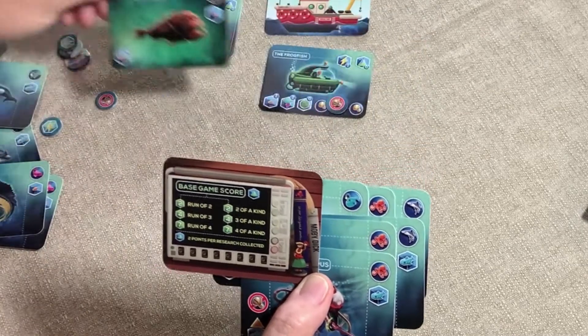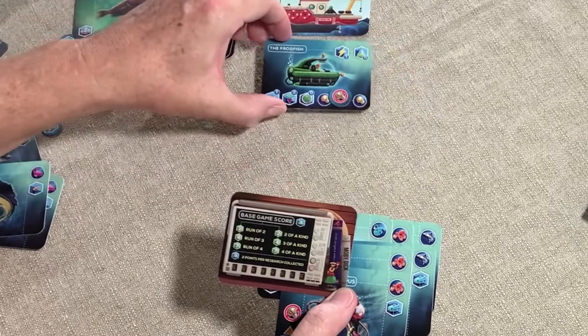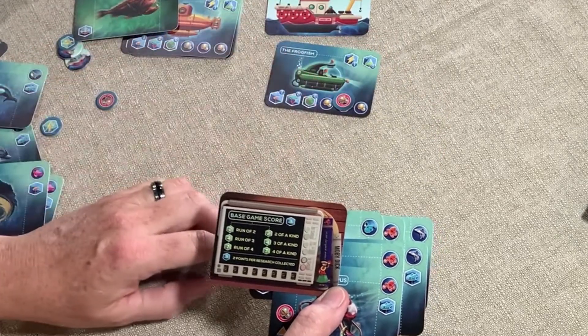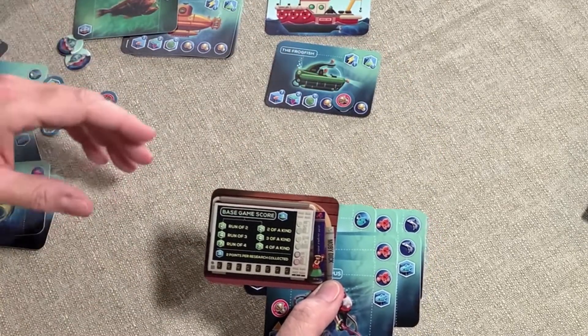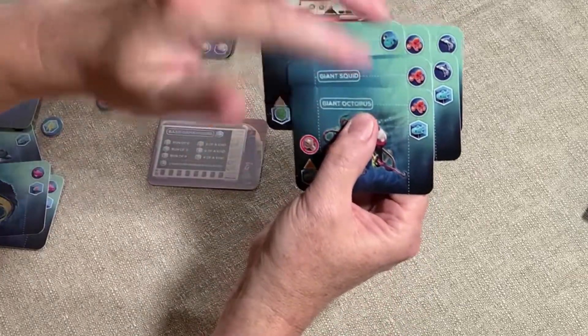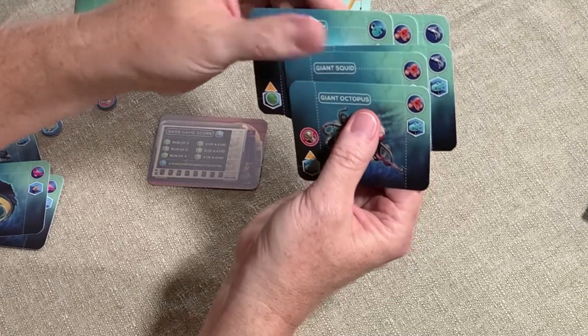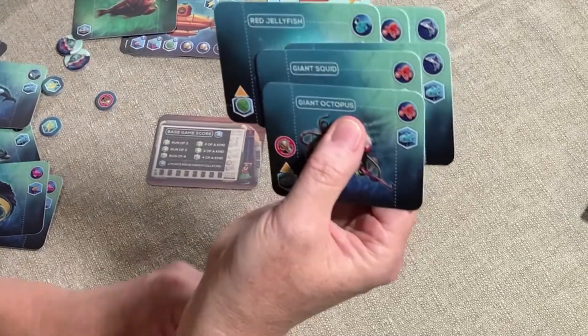So I totaled up my score, and then — oh, but I popped a rivet, so that's minus two. And if I had research tokens as well, those would each be two points. I wanted to make sure you saw the cool use of the cards when you're grouping them together at the end for scoring — it works out pretty cool.